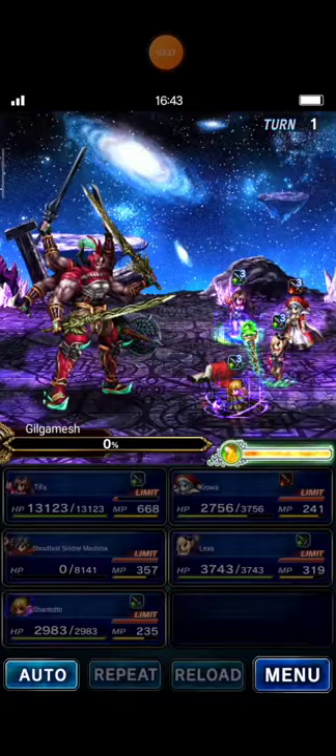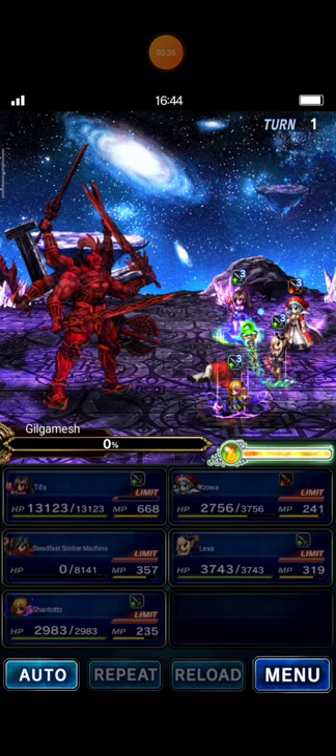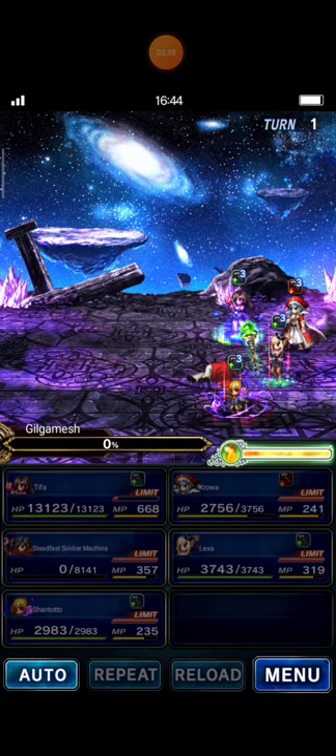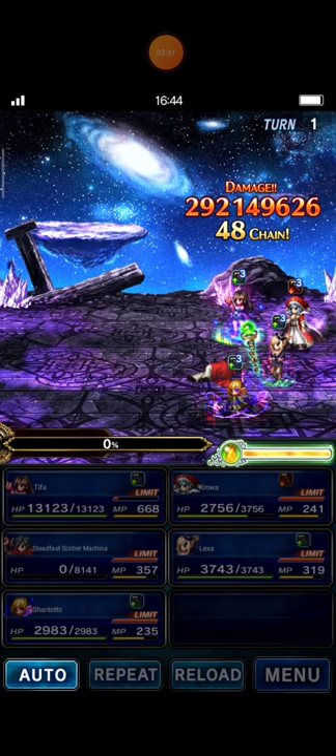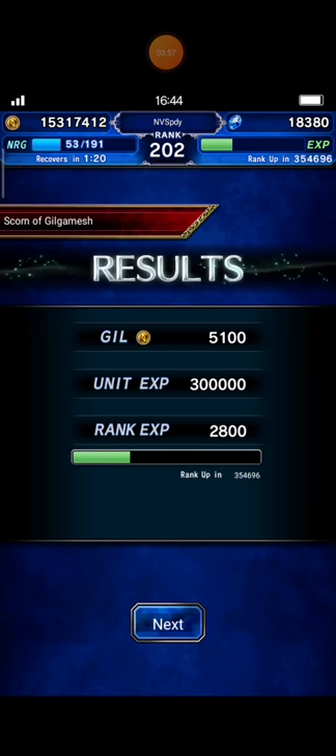And this is my one turn kill strategy for newcomers. All of you can obtain Muramasa easily with this strategy. I hope you guys are having fun with this game. From the many games I've played, I really love FFBE.